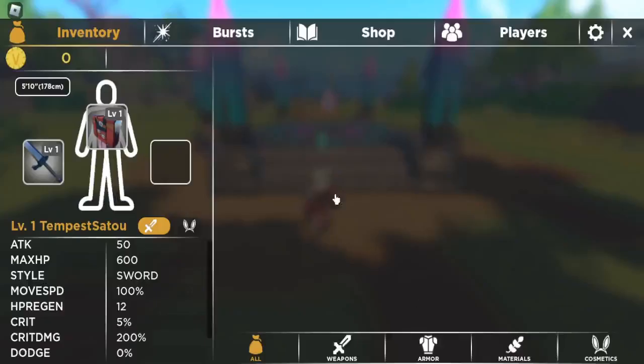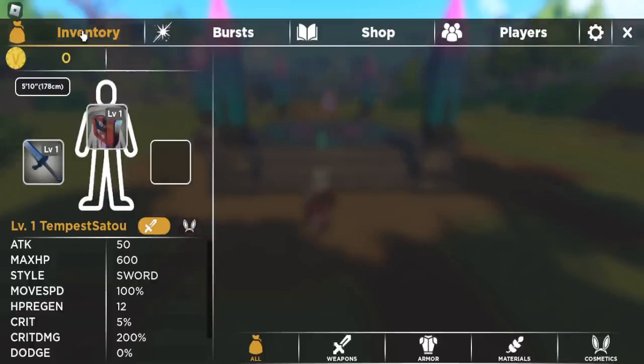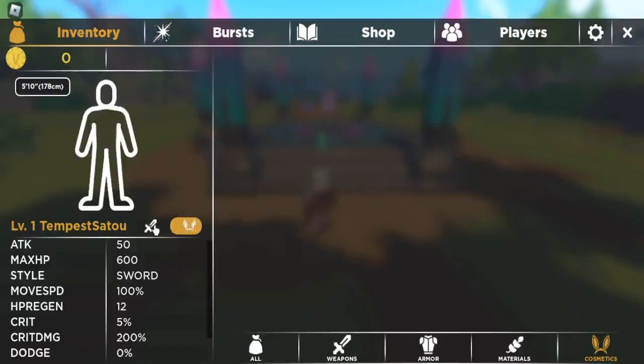This is what the inventory looks like. I'm guessing that currency is bell from SwordBurst 2 as well. In the inventory you can categorize everything — weapons, of course I've only got one; armor, only got one; materials, haven't played so nothing yet; and cosmetics, which I think might be like a shield from SwordBurst 2.